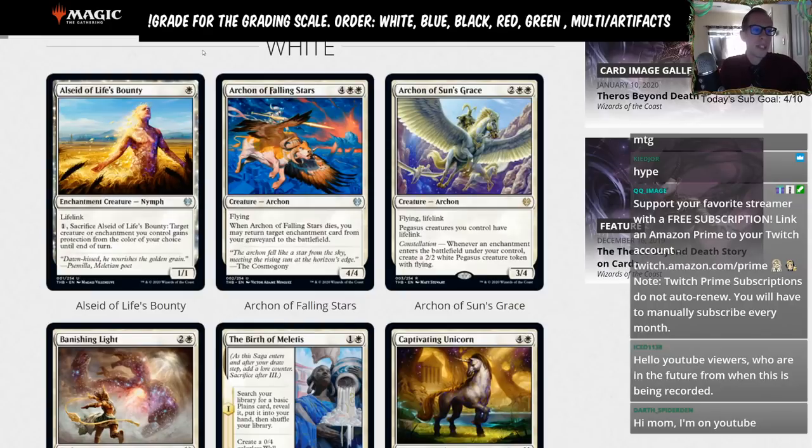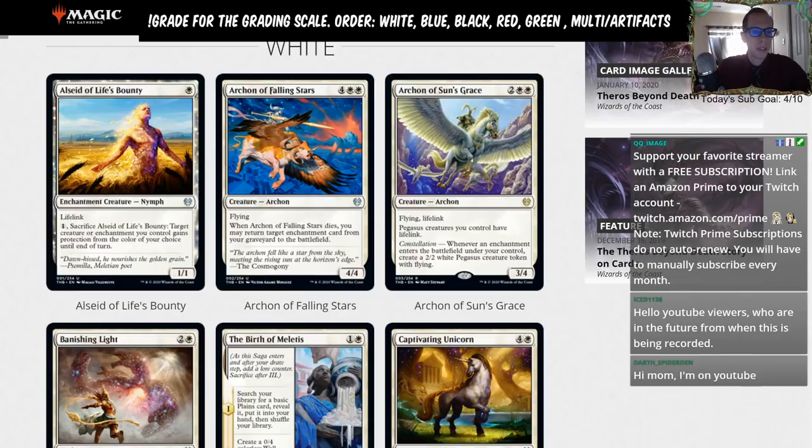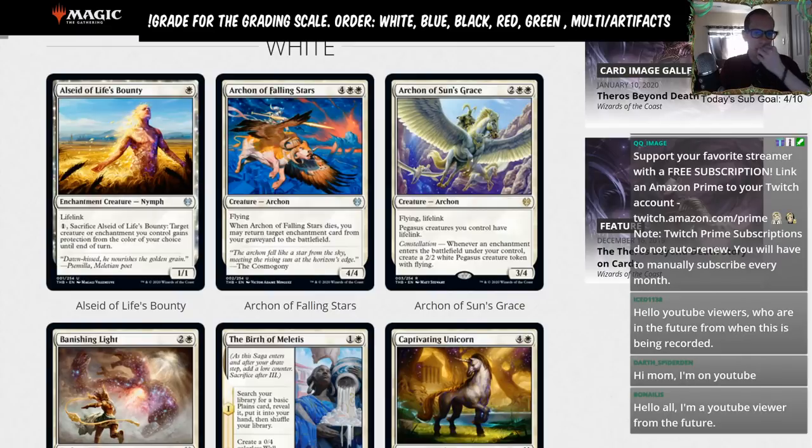A B is a card that'll see a good amount of standard play in a support role, or a moderately played sideboard card. An example of a B from the last set would be Torbran, Thane of Red Fell — moderate amount of play, doesn't get played in a lot of different decks. Also Realm Cloak Giant or Foulmire Knight — good support cards.